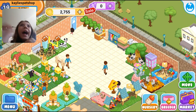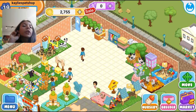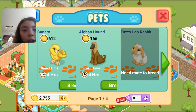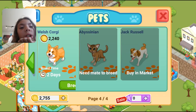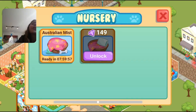Let me go to the nursery — should I breed something? I think I will. Let me see what I can actually afford. I'll do the Australian mist so I can complete that family. Okay guys, so I'll come back tomorrow — I'm not ending the video here, I'm just telling you what's going to happen.